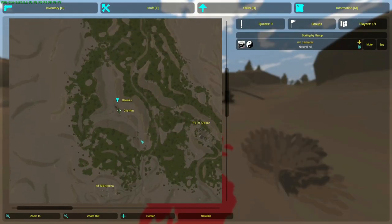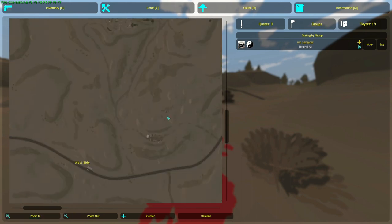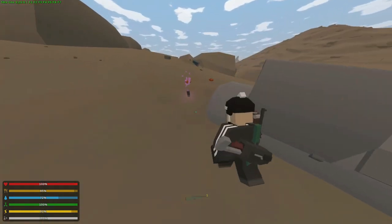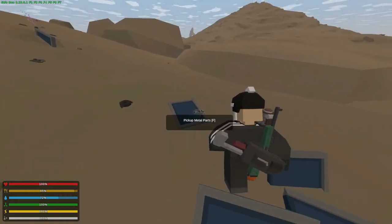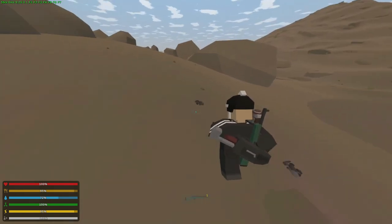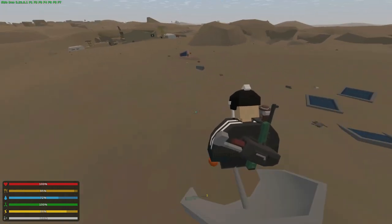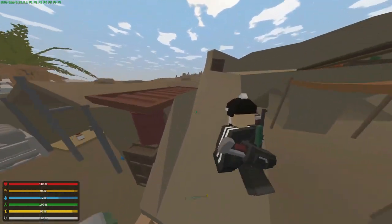It is near Point Oscar, nothing special beyond that. Then we have the crashed satellite — nothing that great, just electronic stuff like copper wires, metal parts, and some metal fragments. Pretty basic gear — only come here if you're really in need of copper wires.